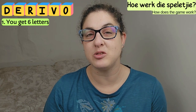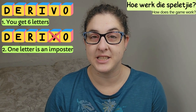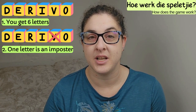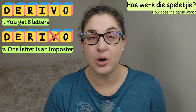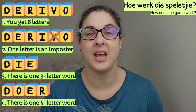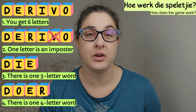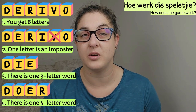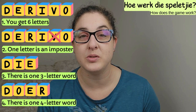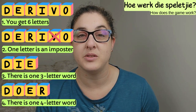How does the game work? I give you six letters at the top of the screen. You have to keep in mind that there is always one imposter letter that is not used at all in any of the words within those six letters. So you are only going to use five of the letters and one must be ruled out completely. Now you create a three-letter or a four-letter word from the five remaining letters. You can create both if you can find them both, or just one. You earn more points if you create both. You can use the letters from the remaining five more than once, so there can be overlap.